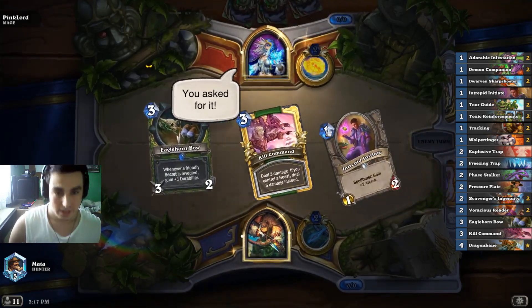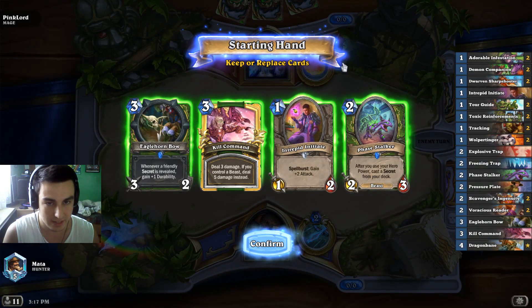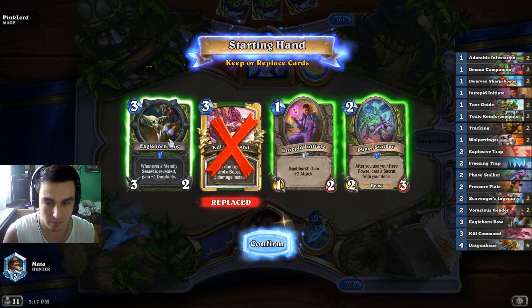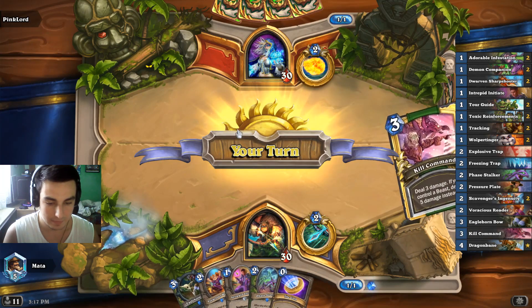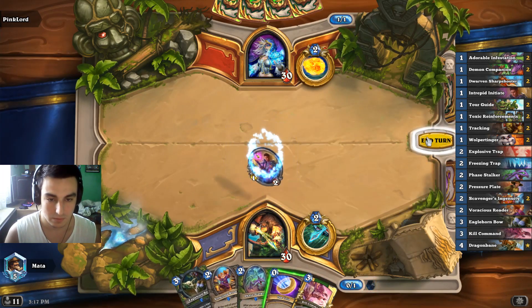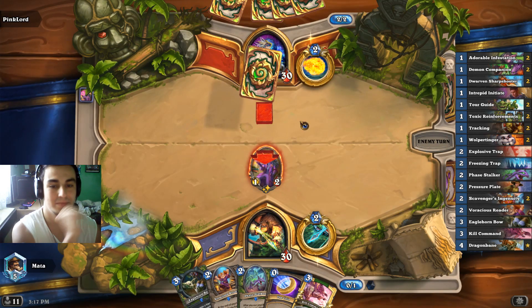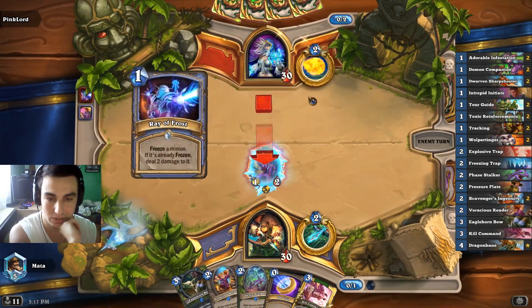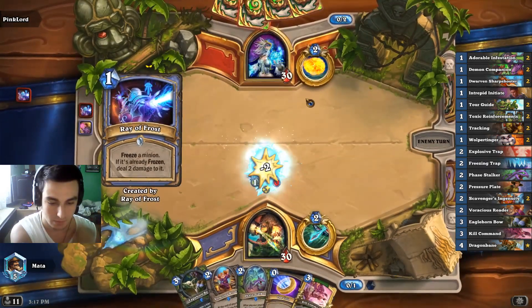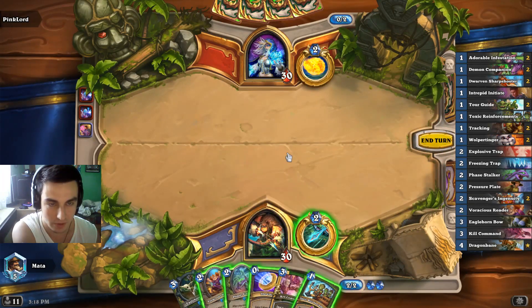Jaina — Lady Jaina. So this is most likely Tempo Mage; it could be Turtle Mage also, but I feel like in both cases we are pretty favored. Should we keep the bow? Let's keep it. There's our little reader to give us card draw. Just the fact that we have this hero power gives us an advantage over any Mage deck. So we can just put Face Stalker on the board next turn, we can play Reinforcements plus the hero power.